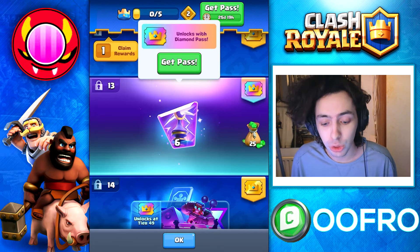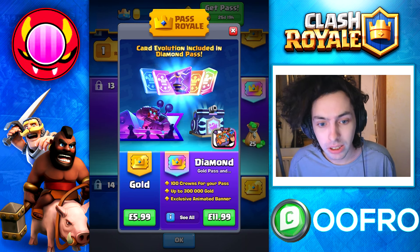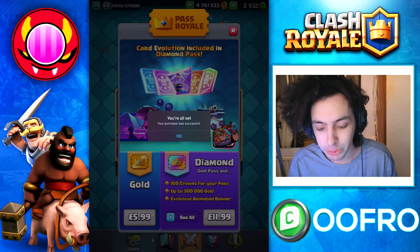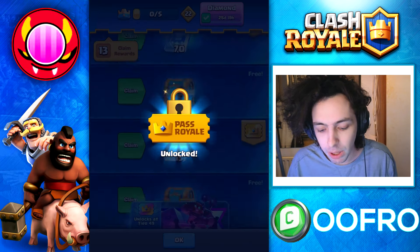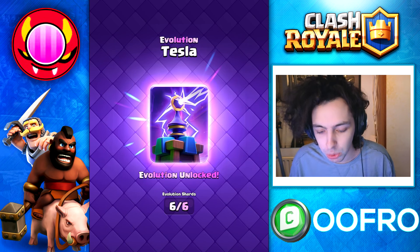You get all six Tesla evolution shards from this month's Pass Royale, and as always, if you are buying the Pass, make sure to come over to the shop first and type in code UFO. My purchase was successful — we bought the Diamond Pass Royale and claimed all six Tesla evolution shards. Unlocked.